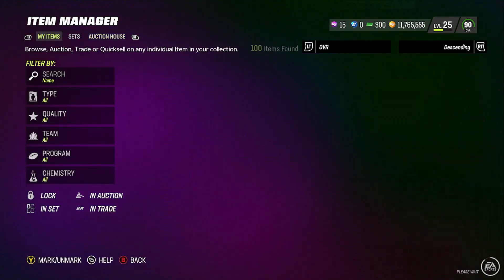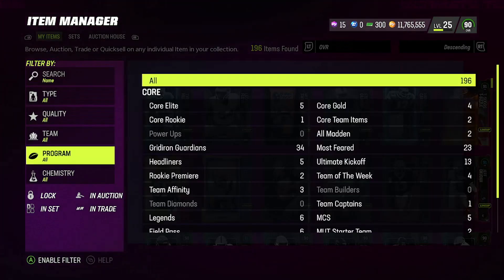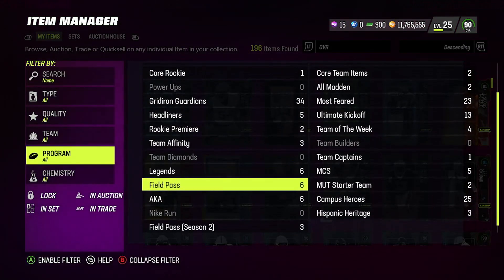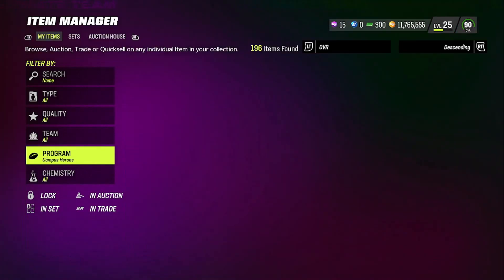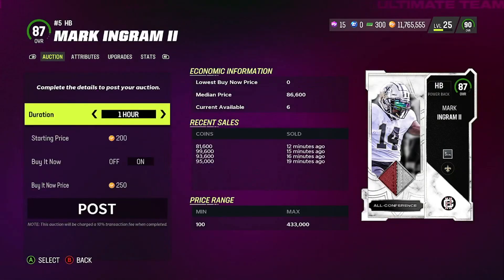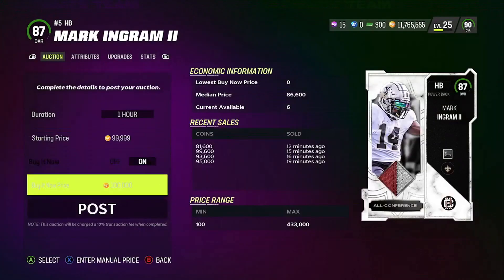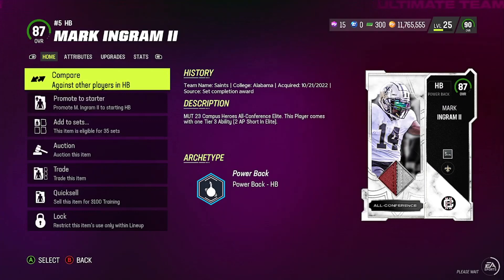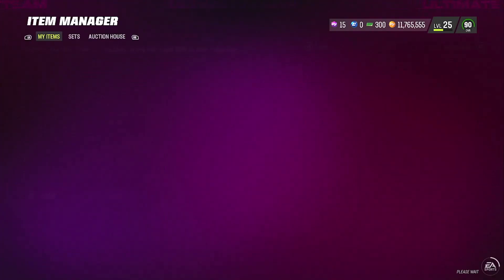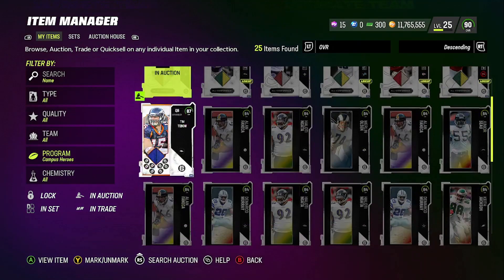Let's go ahead and take that profit, boys. Profit is profit. We go to programs, go to Campus Hero, and I can go ahead and build out those other sets — easy money, boys. Sold for 99, 15 minutes ago. Put them up for 99,000 coins. Don't go in front of that — 20,000 profit, 25,000 profit. These are all low stack methods that you can run for yourself over and over again.